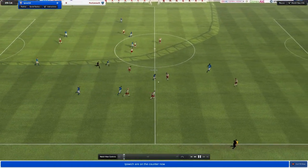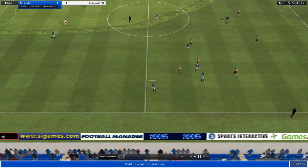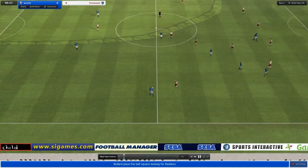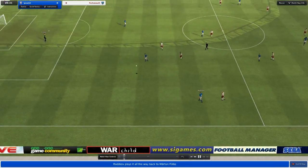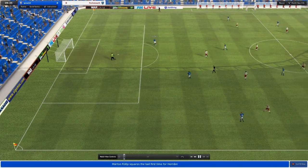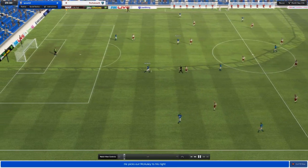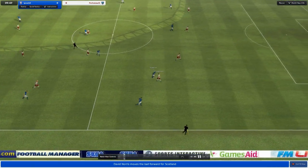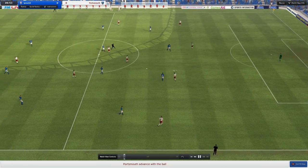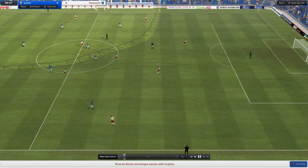Here comes Jason Scotland with a run. He's got Ishmael Miller with him but he decides not to play to him. Just playing around in our defence and all the way back to Fulop. This is a live commentary by the way.